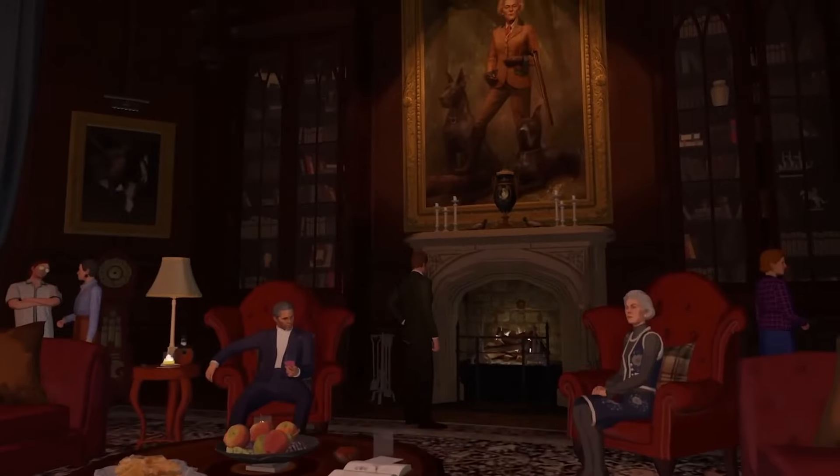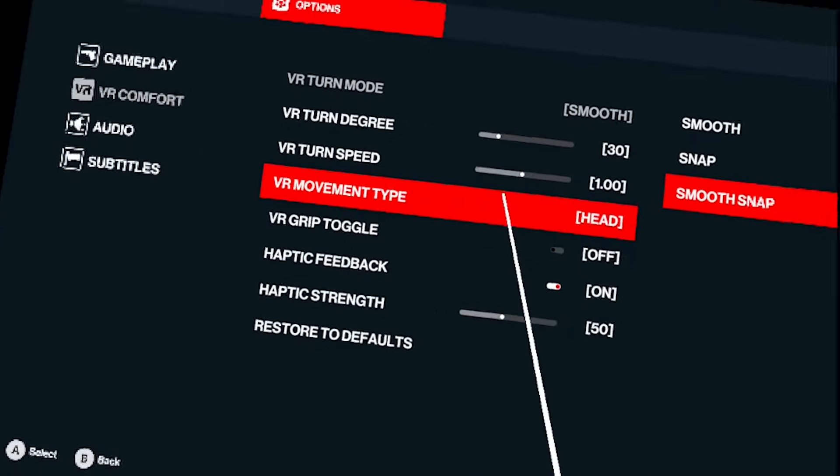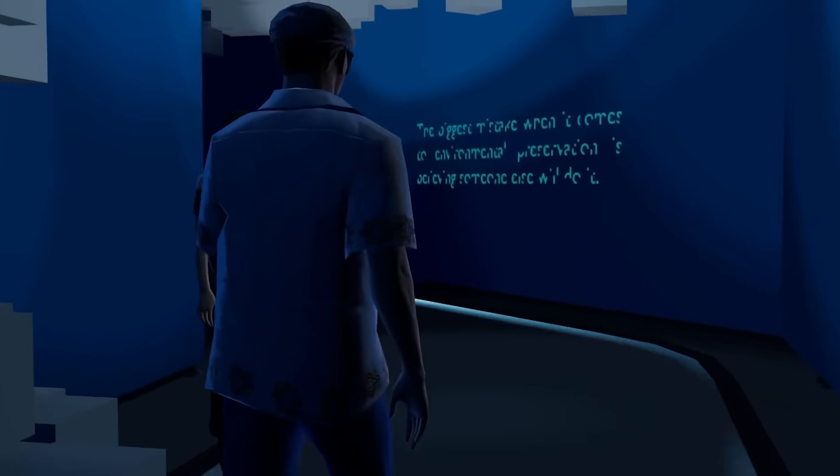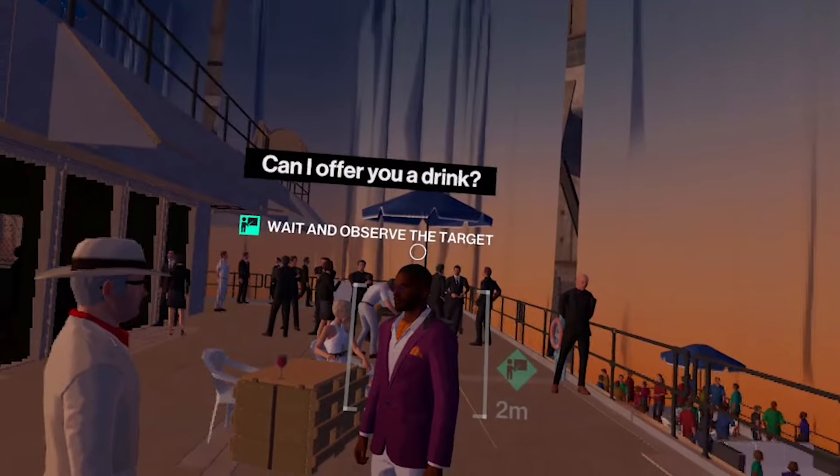On a positive note, the game's comfort settings offer a good range of options, including smooth and snap turning, seated and standing modes, and head-based movement. This makes it adaptable for players with different VR comfort levels.